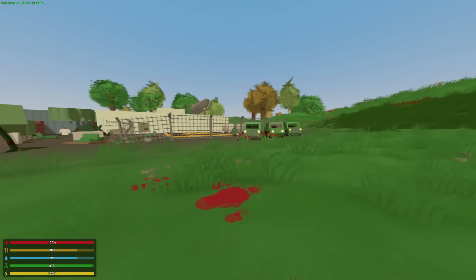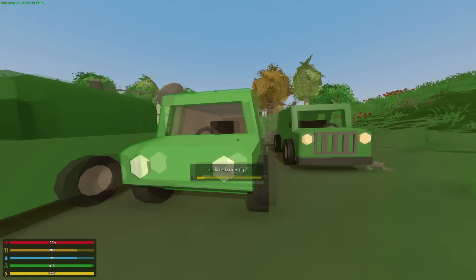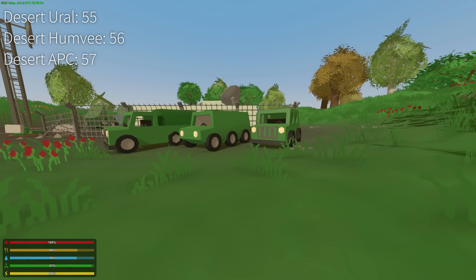On the vehicle side of things, we also have the forest Ural, forest APC, and forest Humvee — definitely very cool. Back in Unturned 2.0, this is how it was set up: we had forest and desert versions of the military vehicles, so it's very nice to see these return. For those who prefer the desert versions of the vehicles, those IDs will be on the screen right now and also in the description down below.